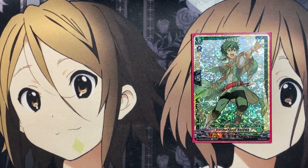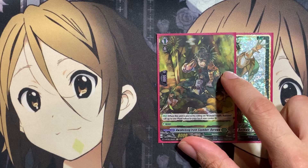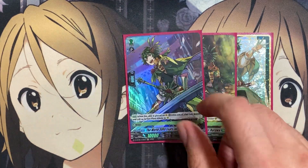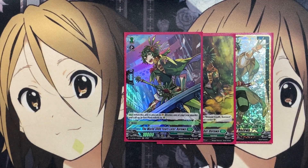Our starter is Bioroid Youth Roroa — when rode upon, draw a card. Our Grade 1 is Still Awakening from Slumber Roroa. When placed by riding from Bioroid Youth Roroa, call up to one plant token to your back row center rear guard, setting up the plant tokens you'll use for the retire for your World 3,000 Years Later Roroa. When placed on Vanguard, retire one of your rear guards to call two plant tokens onto the field, so you can retire the one plant token you already had to get two more.